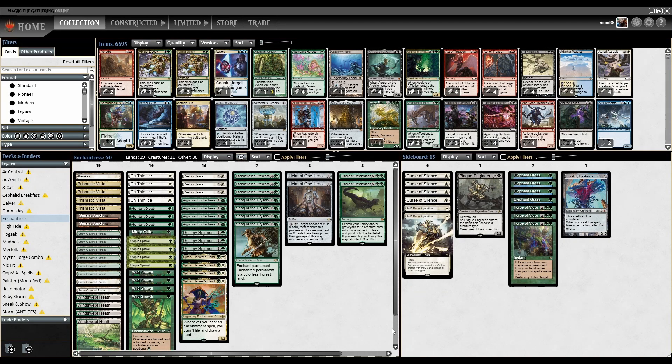We're on the second league of the day and we've spun the wheel and hit Enchantress. Enchantress is a prison-combo-value deck, kind of in its own individual category. It's built around enchantment effects and cards that draw more cards via enchantment effects.